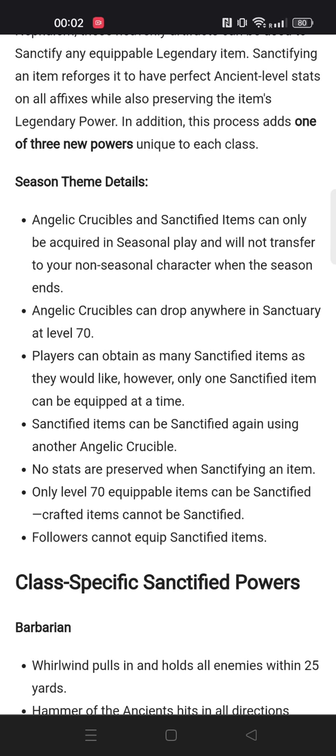You can find them at level 70, you can use them on any item including non-ancients, and you preserve the legendary affixes. So for example, when you find a high-rolled Yang's Recurve, you can keep it and use it and later upgrade it to a sanctified item. I believe this will be mostly used on weapons, simply because of the insane power of making the rolls perfect — weapons usually have the damage range that is very important, and the affix on top of it.